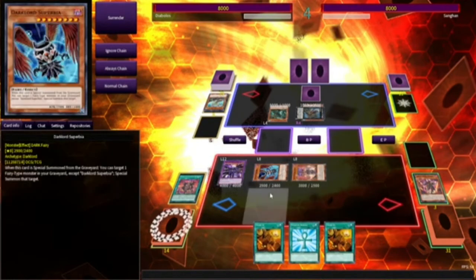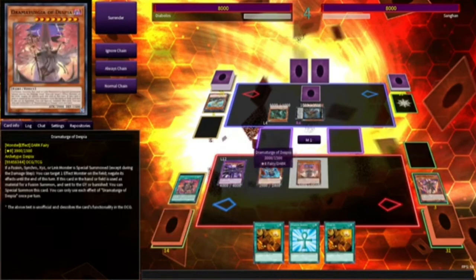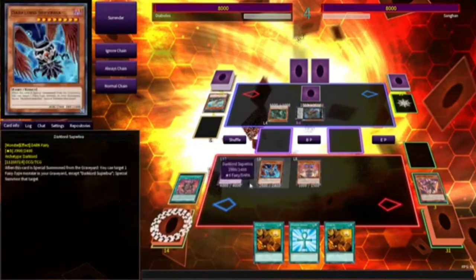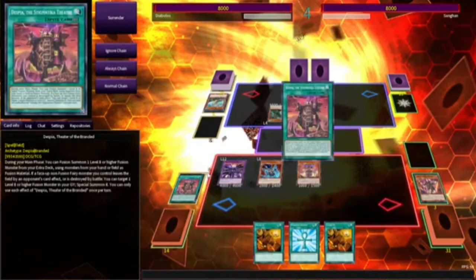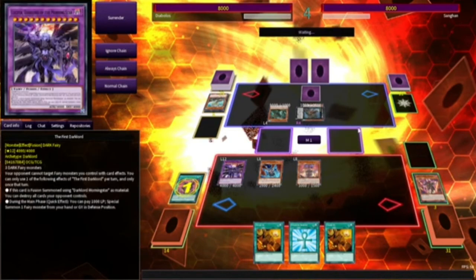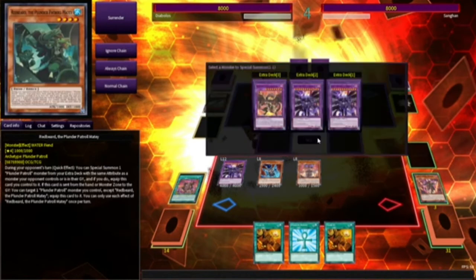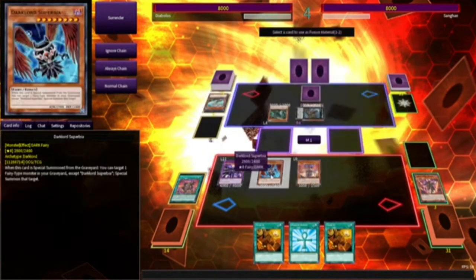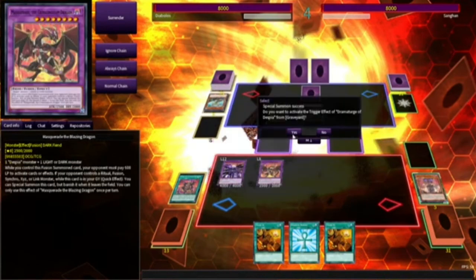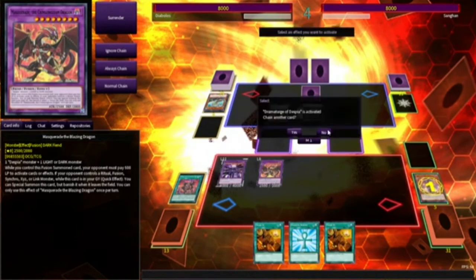That sucks but that is okay. Two attacks. Technically what I can do — and this is gonna be mean — activate the Spear of Stigmata Theater. We're gonna bring out you by fusing you and you. Now while he's fusion summoned, every time your opponent plays a card they lose 600 life points.